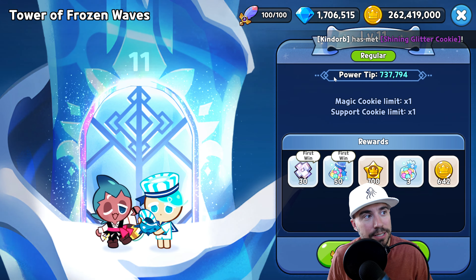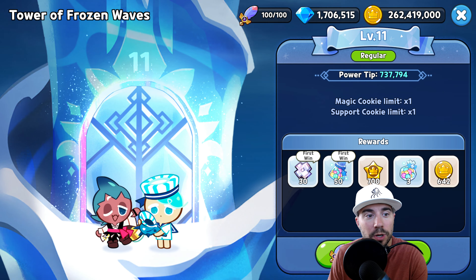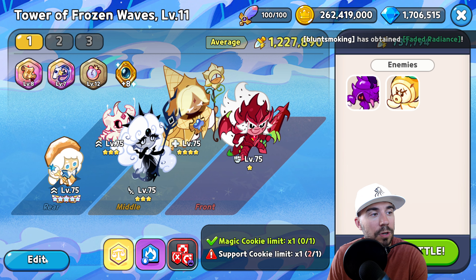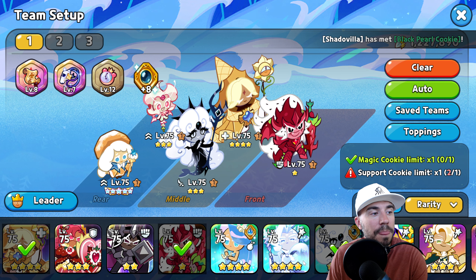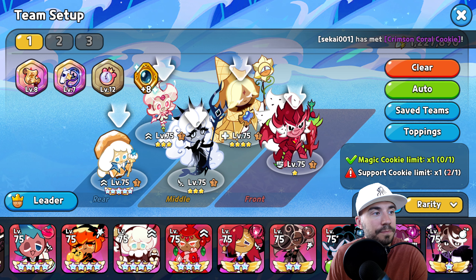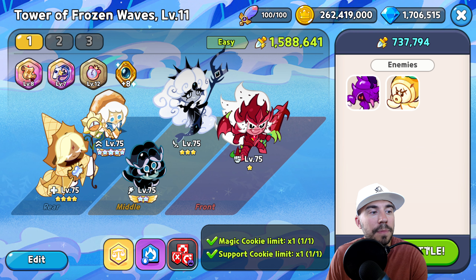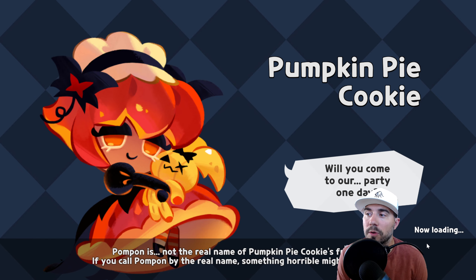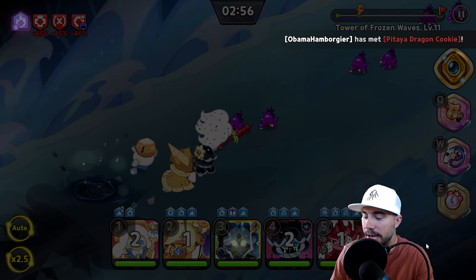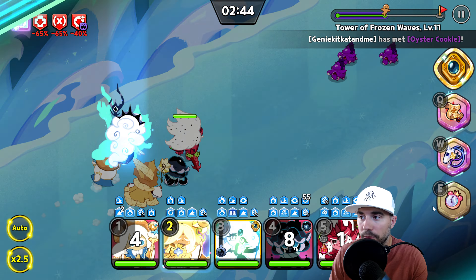For level 11 we can only have one magic cookie and one support cookie limit, and it starts to cost three feathers. We've got two support cookies so we're going to edit one of those out. I like to try and use epics to give you a flavor for early game players versus veteran ones, but these teams are great for getting through the Tower of Frozen Waves.